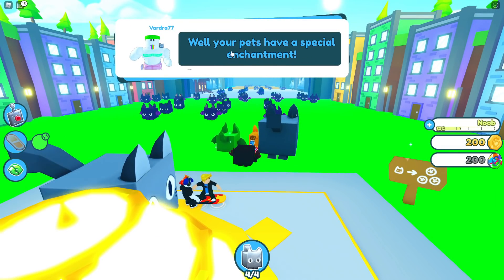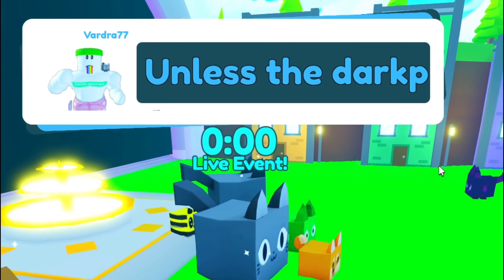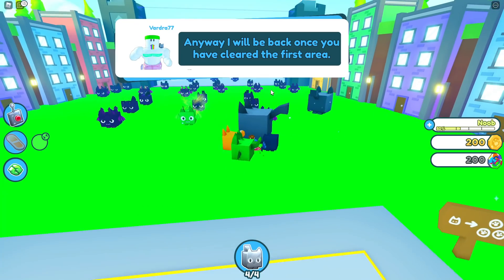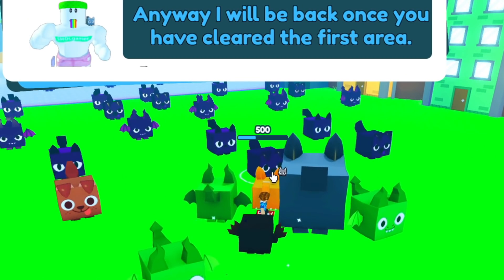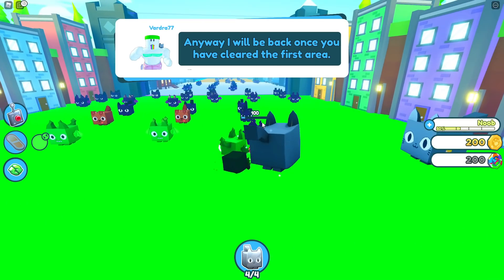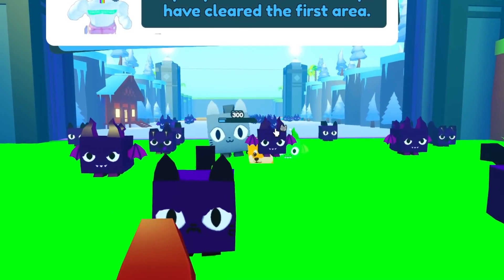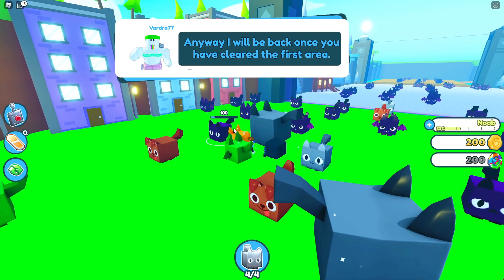Wait, your pets have a special enchantment? They can turn dark pets into normal pets unless a dark pet is weakened. Preston says, 'Anyways, I'll be back once you have cleared the first area.' Guys, what is this? What just happened to Pet Simulator Z? This must be part of the new update. I guess we have to attack all these dark pets. I need my huge cats to attack all these dark matter pets or something. What is going on in this game? Huge cat attack! I think Preston somehow joined the game of Pet Simulator Z — he joined and he's mad. Subscribe right now so Preston won't delete the Pet Simulator Z link!